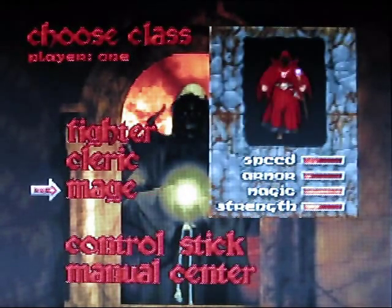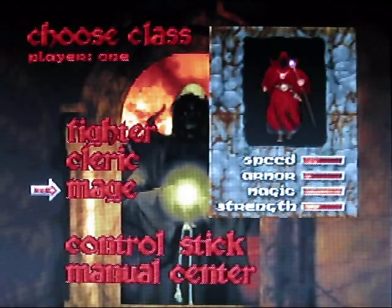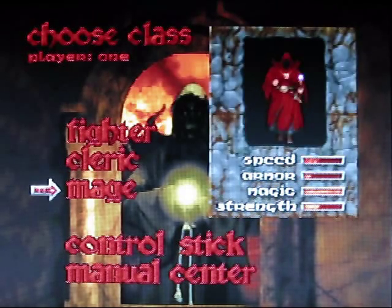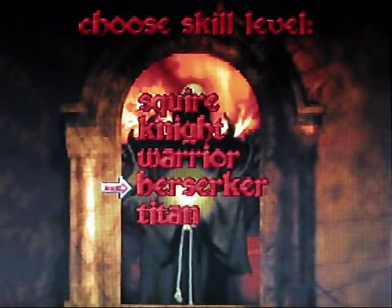You can be three classes in this game. Obviously, you can see the advantages and disadvantages for each of them. I'm going to be the fighter for this game. I think the Cleric is a little slow — it starts off really slow, and the Mage is really hard to use. So I'm going to be the fighter. The fighter is my favorite class. And I'm going to play on Berserker. If I play on the hardest difficulty, the enemies move at double speed, and I really don't want to deal with that. So we're going to play on Berserker. That should be fine.